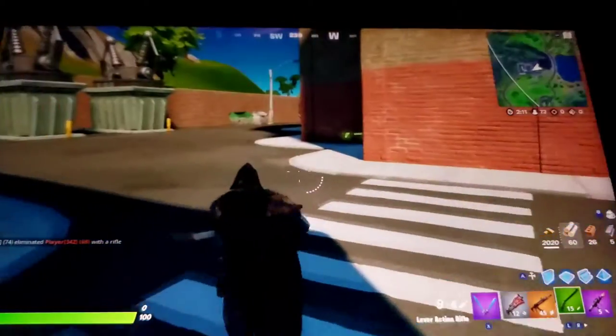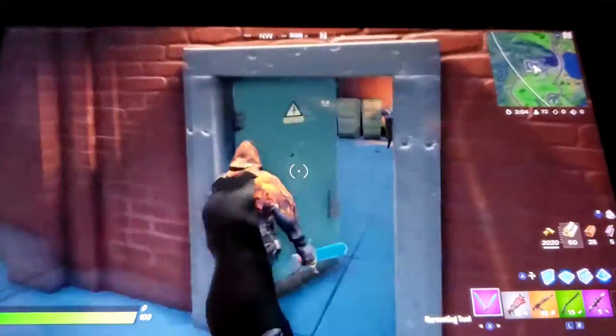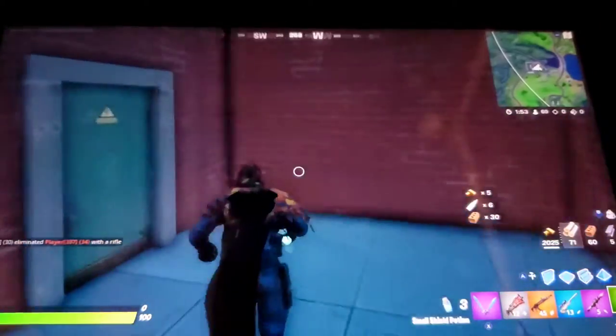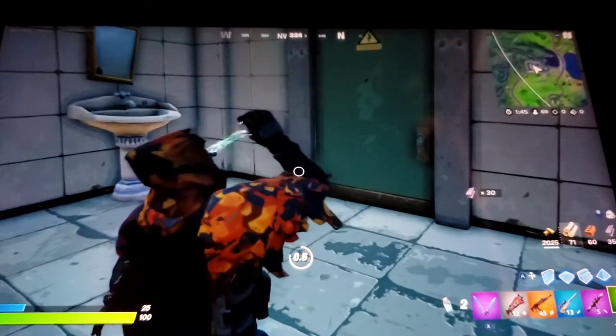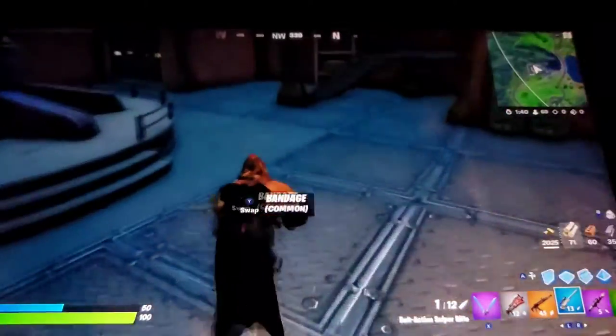That was the perfect chest right there, and the app tells me how many chests are in the area. It says there are four in this building and one in that building, but I already got it. Come on — there we go. And yeah, that's basically it for this area. There's four in this building and one in that small one I was just in.